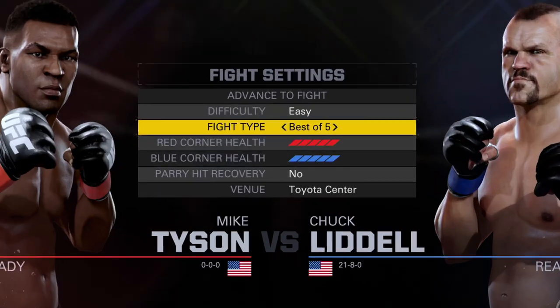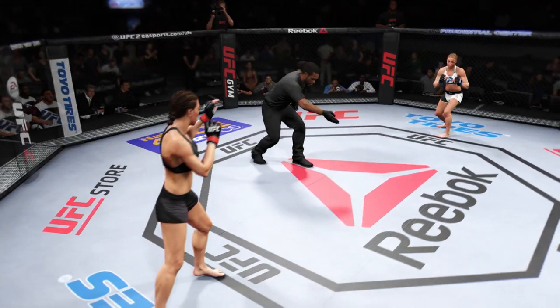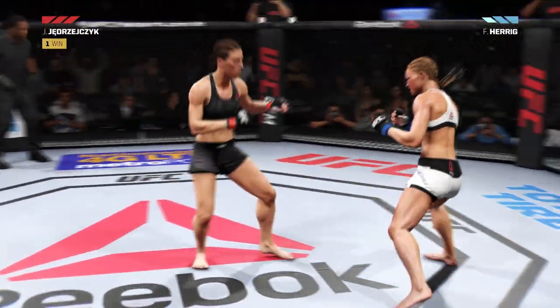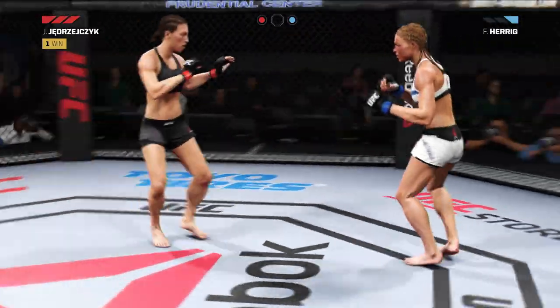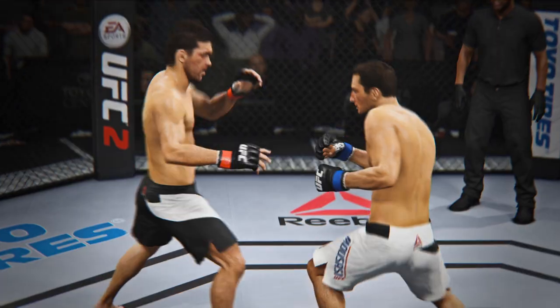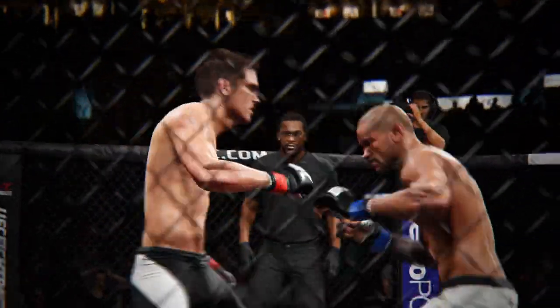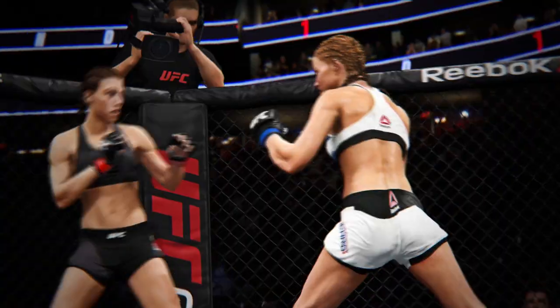Choose between a best-of-three, best-of-five, or sudden-death matchup. Set the amount of hits it'll take to score the finish, and start throwing leather. Toss our new Knockout physics system into the mix, and no matter how you get the job done, you're guaranteed to experience some of the wildest knockouts you've ever seen. And remember, whatever side of the knockout you end up on, in this fast and furious mode, there's always time for a rematch.